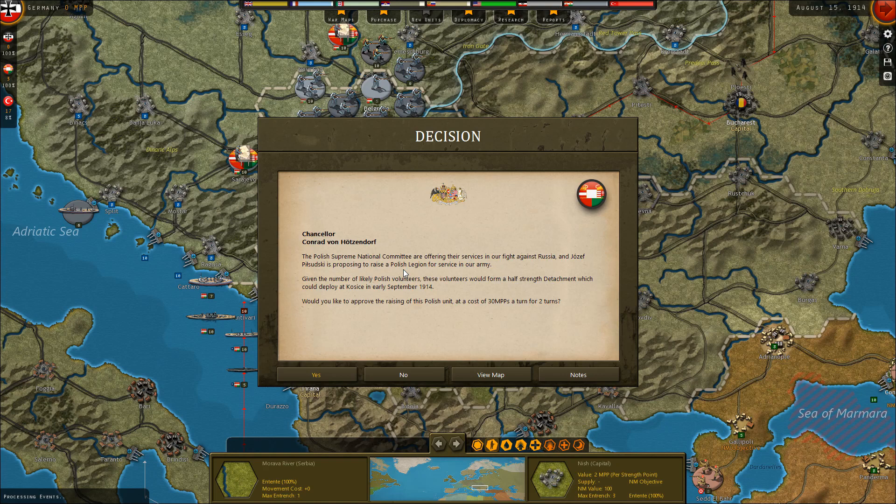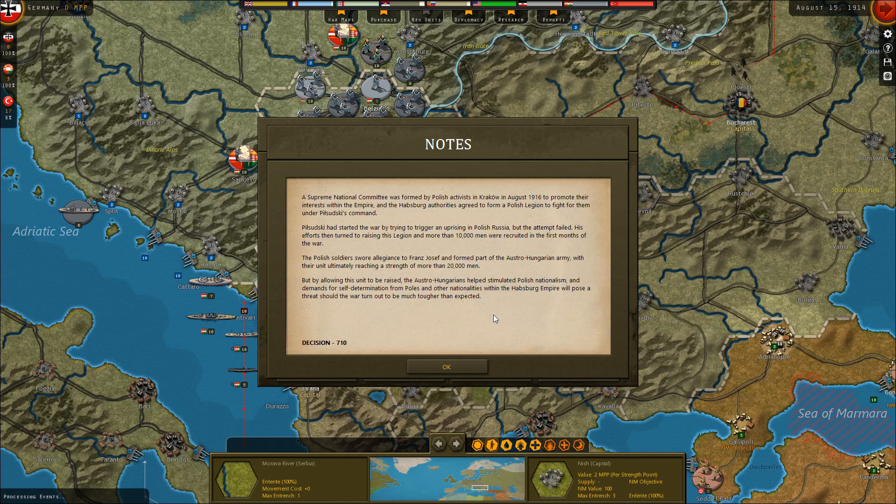Meanwhile, in Austria-Hungary, the Polish Supreme National Committee are offering their services in our fight against Russia. Josef Pilsudski is proposing to raise a Polish legion for service in our army. These volunteers would form a half-strength detachment deploying at Kraków in early September 1914, at a cost of 60 MPPs total. Historically, the Supreme National Committee was formed by Polish activists in Kraków in August 1914; the Habsburg authorities agreed to form a Polish legion under Pilsudski's command. He first tried to trigger an uprising in Polish Russia, which failed, and then turned to raising the legion — more than 10,000 men were recruited in the first months of the war.